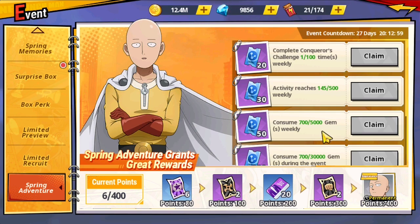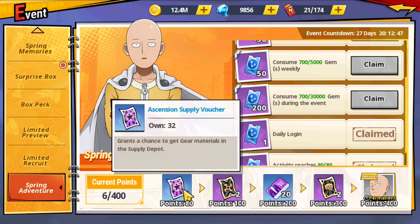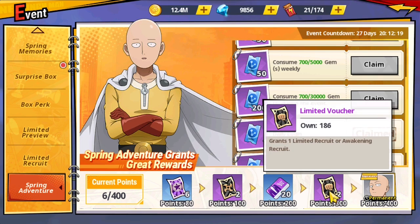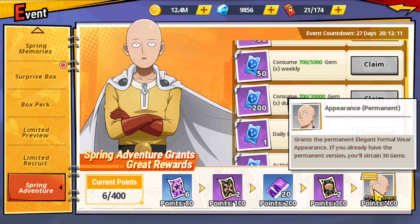Let's take a look at the rewards. For 80 points we get an ascension supply voucher, for 100 points a keepsake voucher which is a very important item, for 200 points a costume voucher you can hold to exchange for a costume in the near future, for 300 points two limited vouchers, and for 400 points we get the permanent elegant formal wear appearance.